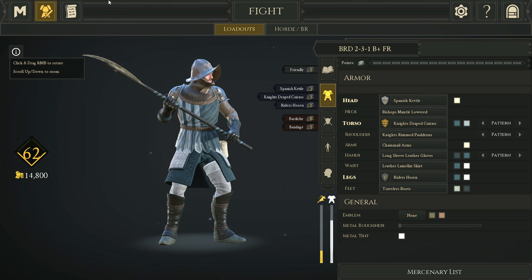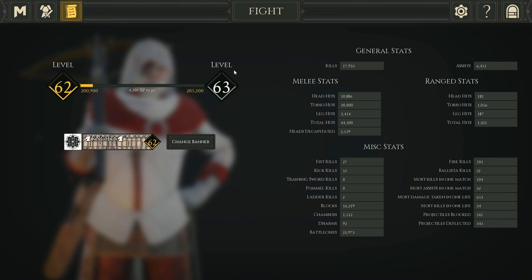I do recommend keeping things organized and I wanted to quickly show you guys my stats — not to flex or anything, but to show that I have let's call it 10,000 head hits, 30,000 torso hits, and about 3,000 leg hits. Analytically, this means I am three times more likely to get hit in the torso than the head, and roughly nine to ten times more likely to get hit in the torso than the legs.